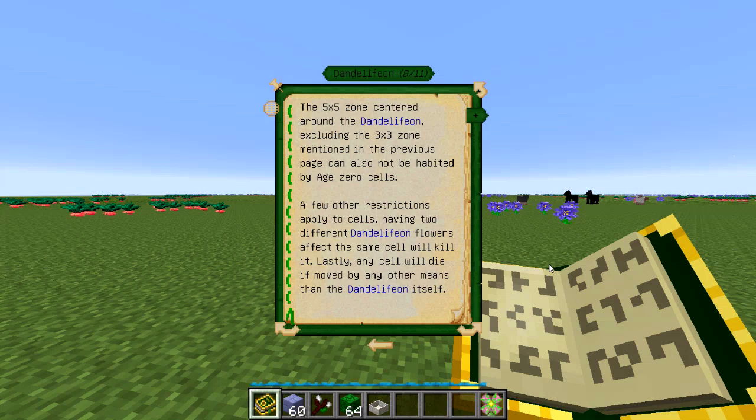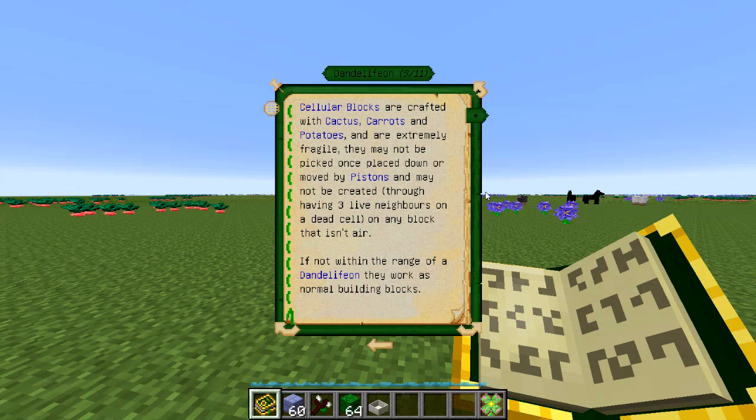The three by three zone around the Dandeliphon is not habitable, but any cells that would be born there will be converted to mana and the amount depends on the age of the cells. The five by five zone around the Dandeliphon, excluding the three by three zone previously mentioned, is also not habitable but won't produce any mana. You can have cells living in that area — it's just not habitable by age zero cells, so any newly born cells cannot exist there. I'm going to call it the non-habitable zone.